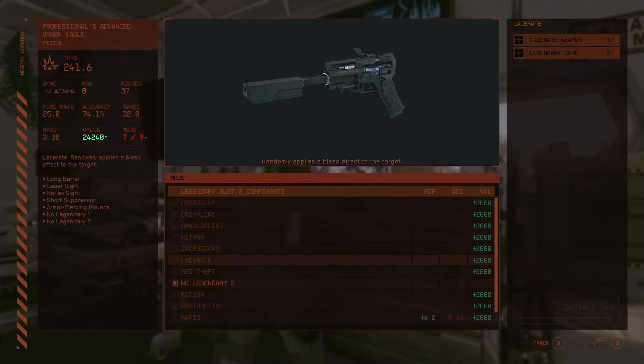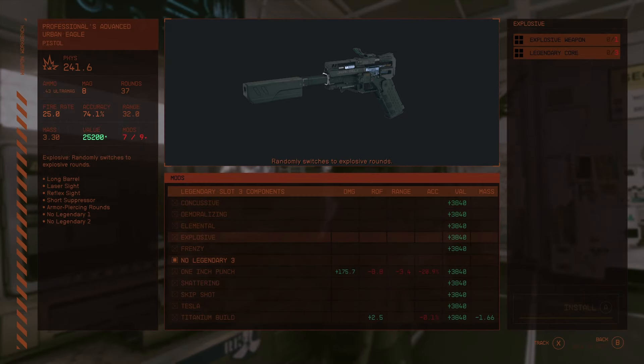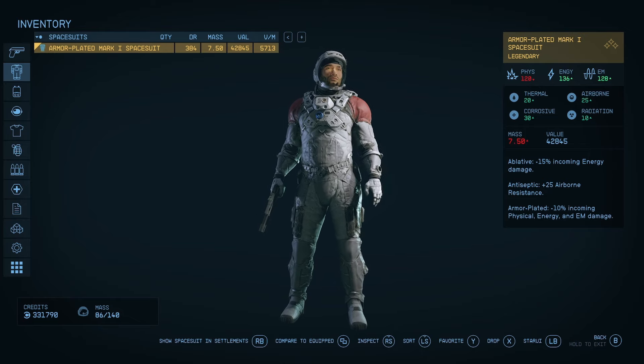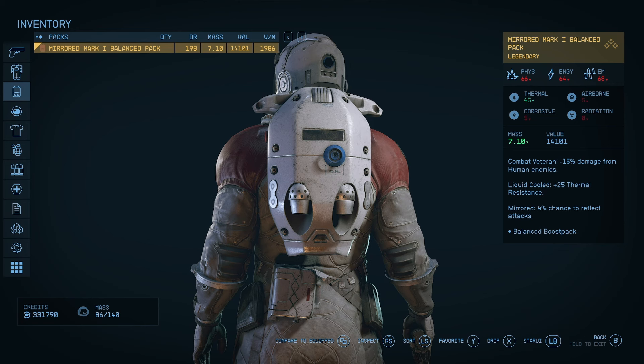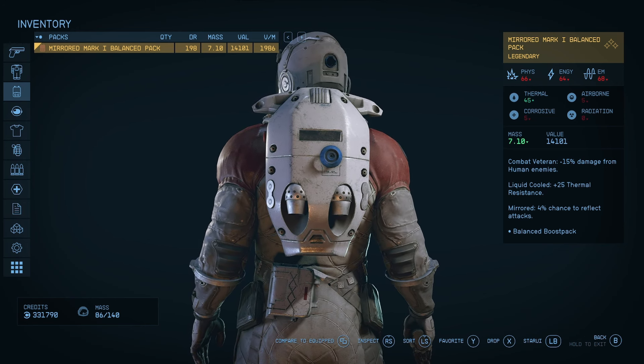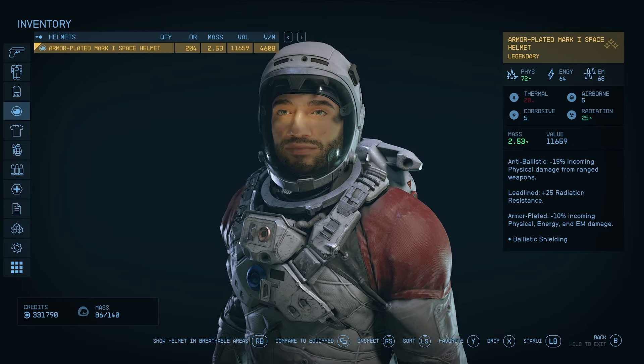If you have put perk points into research, then the number of cores needed for a legendary slot will reduce a lot. Having one of the recyclers at my outpost has made me stop here after every mission to remove all the legendary effects from the armor and weapons I've picked up. It also helps me build out my character exactly the way I want with the modifiers that I need to play the way I like.